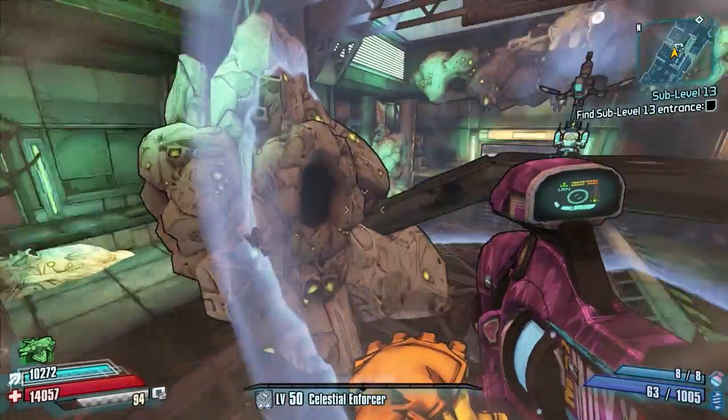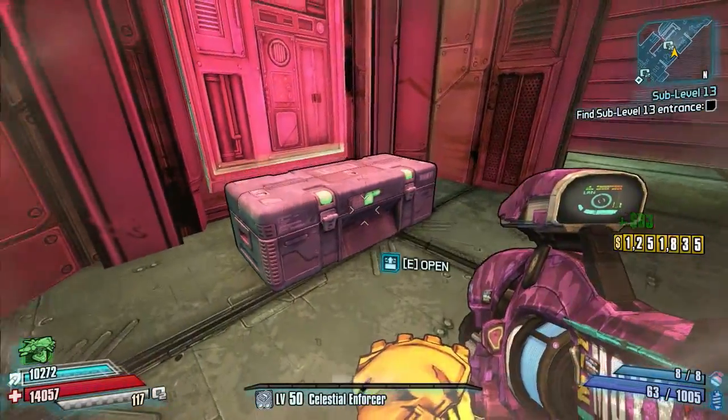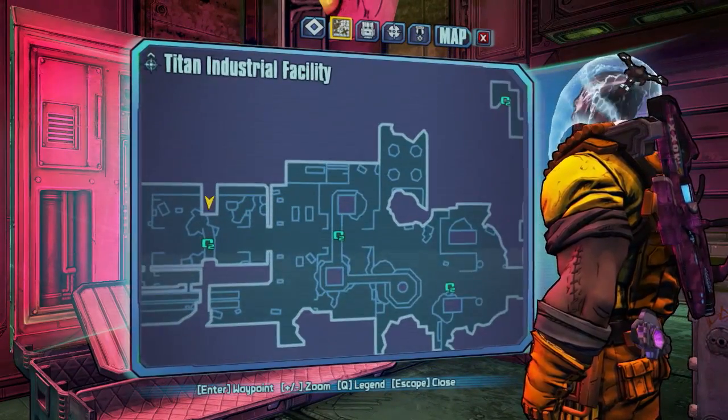Your first chest is about halfway down to the left as you come under this bridge. Head to the left and there's a room here with a half-open door — crouch underneath it and there is a small doll chest waiting in this room for you to open. Here it is on the map.